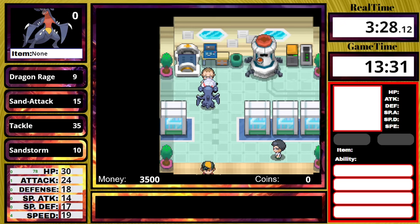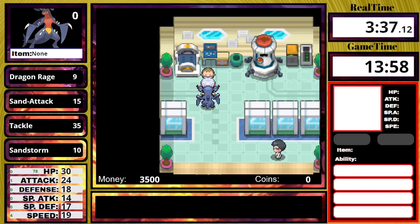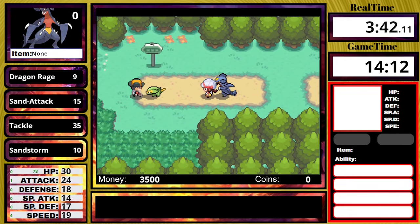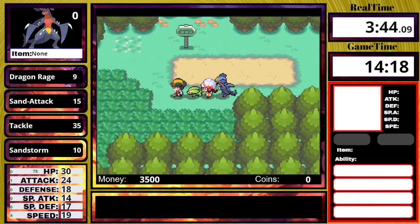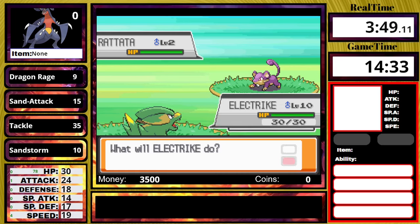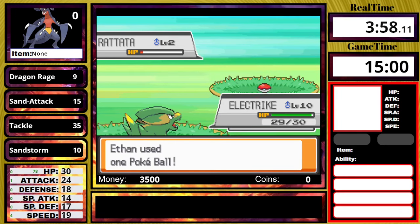I also have a new feature on my overlays. If you can see in the bottom, there is a money and coins counter, which will definitely help in this run because we are allowed to use the game corner. In this game you cannot purchase coins with money — you have to actually play the game. To make it fair, I allow myself to play the game, but I have to use save states while playing. I really don't think just hacking in coins is in the spirit of the run.